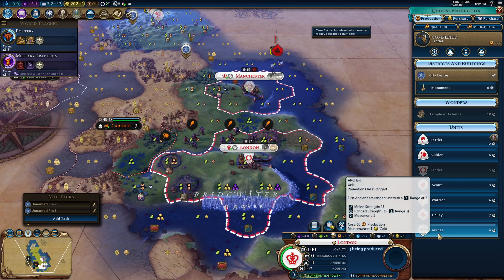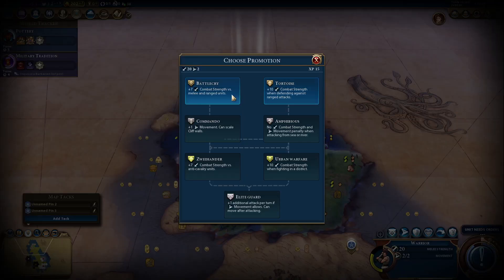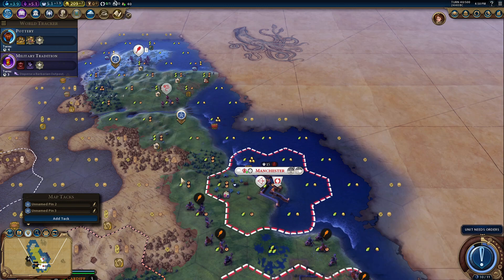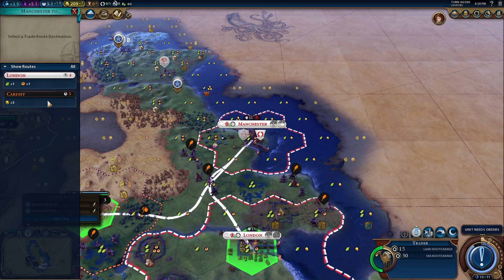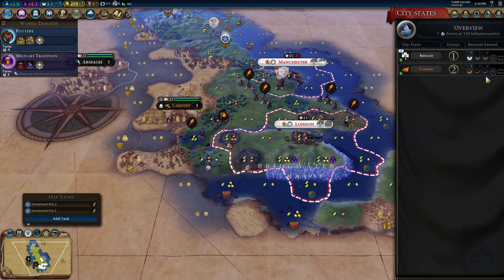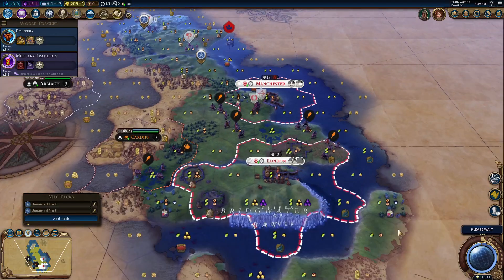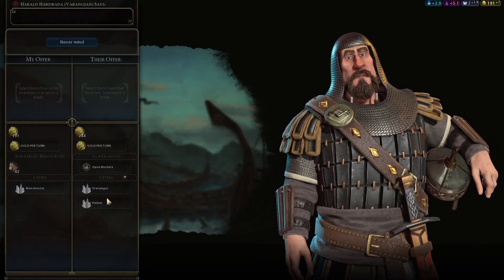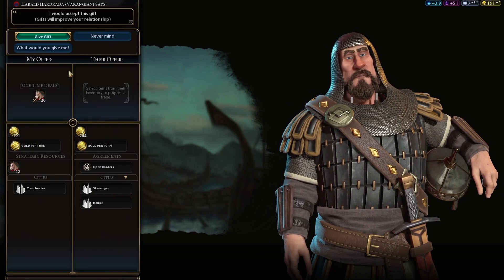One more archer maybe — I don't want to start building fishing boats and then have them destroyed by these barbarian boats; that's why I'm getting a few more archers. We have Norway here. So finally we meet Harald — we send a delegation, obviously, and we sell him horses for a ridiculous amount of money. You usually try to sell horses early because later on they can get their own.